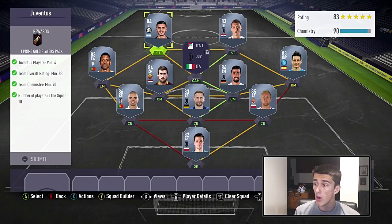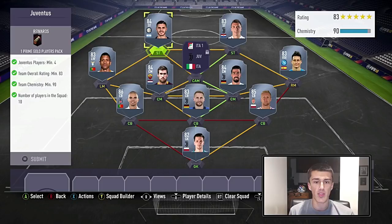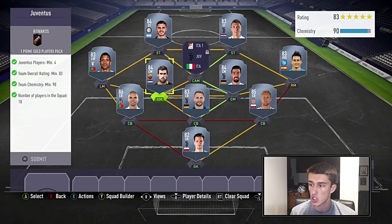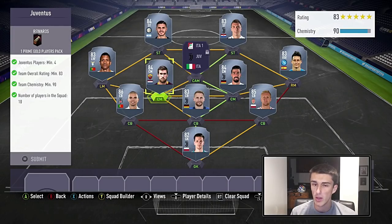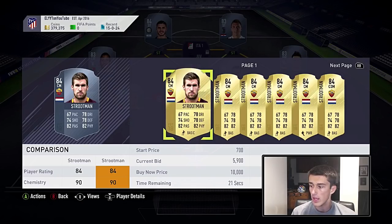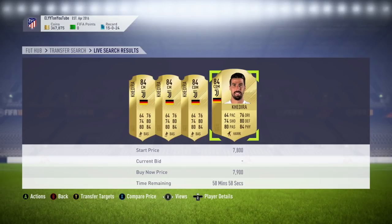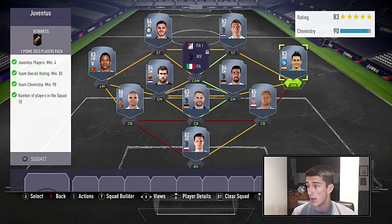At striker, our cards are Mauro Icardi and Mandzukic. Icardi is in the five cheapest 84s in the entire game, and Mandzukic is a very cheap 83 from Juventus — you can get him for a mere 2,500 coins, probably much cheaper on a snipe. Then we're going with Nani, who you can get for less than 2,000 coins. Then Strootman, who's about 6,000 coins on bid. Then Khedira, our second Juventus player, going for about 8k.